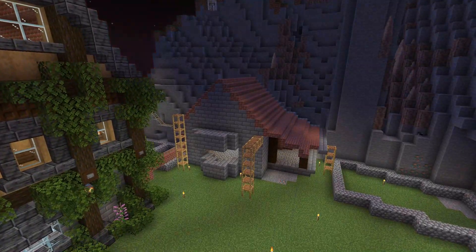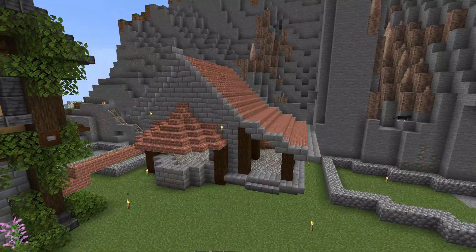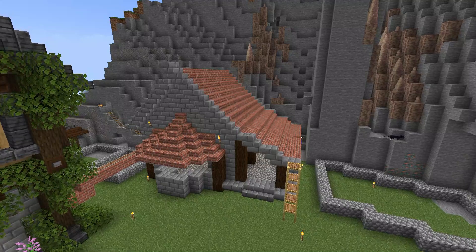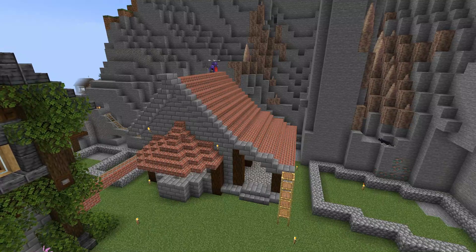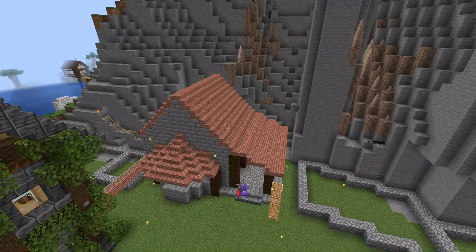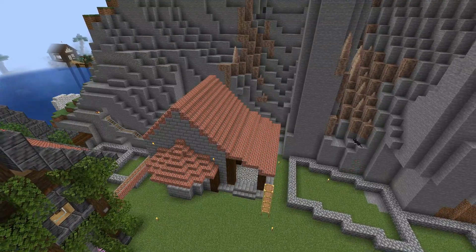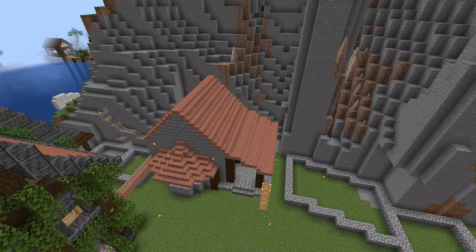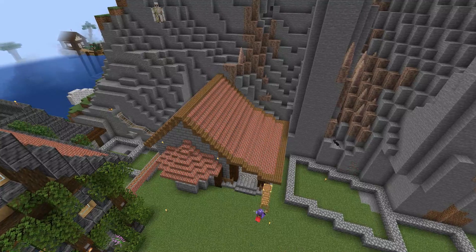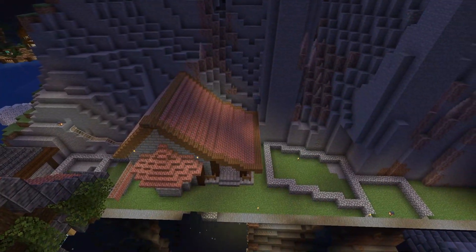Now I'm building a blacksmith's area — just a small house because the porch area holds the blacksmith setup, so I didn't want to take away too much from it. I felt it was a bit too stony, so I took away the stone edging on the roof and put in some wood edging instead. I used spruce edging, which I think worked better than the stone. I left it to see how it would look with the rest of the builds.